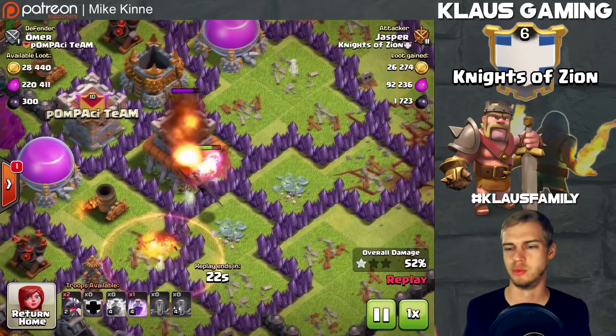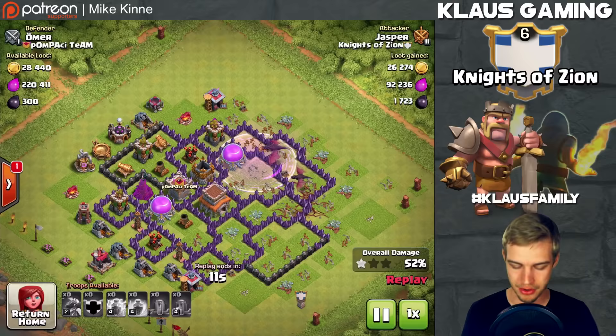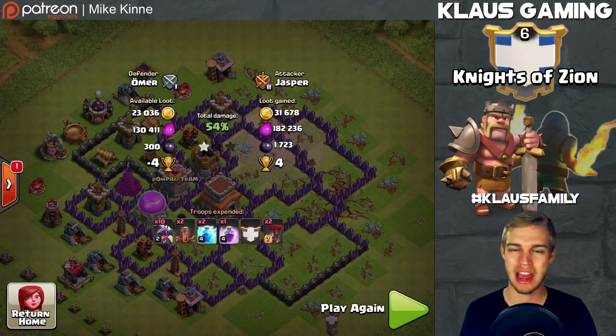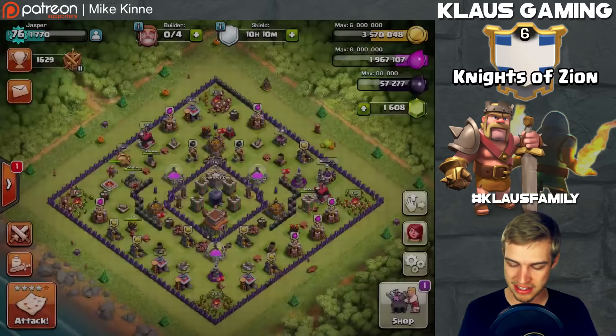I've got some balloons — gonna rage them once they get closer to the air defense. Actually, we're gonna rage the dragons instead. We got a dragon on the dark elixir storage, dragons on the elixir storage, and if we can grab that town hall we'll be in good shape. Unfortunately the dragon taking out the town hall was shot down by an air defense, and I've got two dragons left. They locked onto elixir instead of the town hall, so I raged them hoping they'd turn around, but they didn't. We still got the one star. That would have been a 2,000 dark elixir grab had I gotten the town hall — we were close.